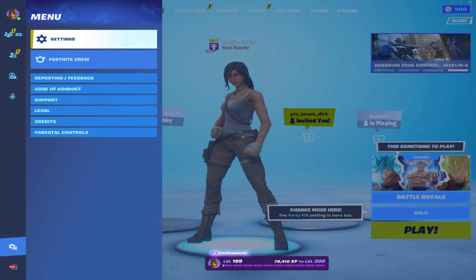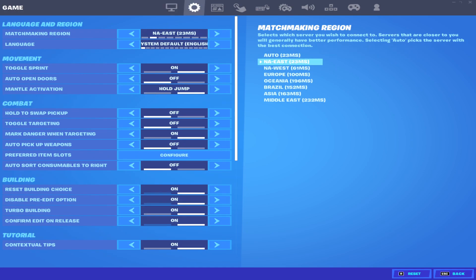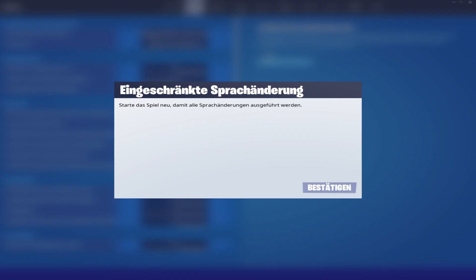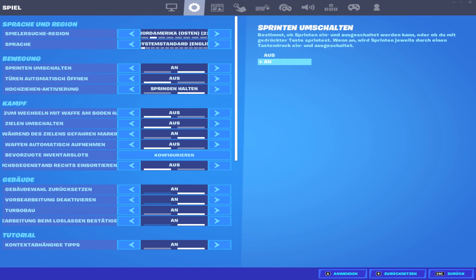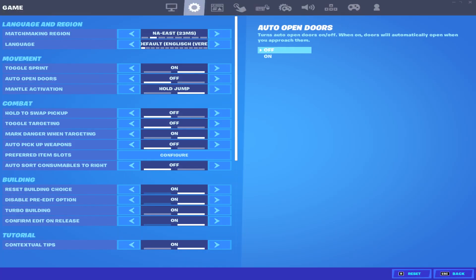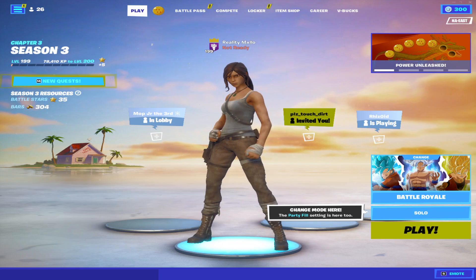First things first, head on over to the Settings tab and go to the second tab. Now go to your Language setting and change your language to German. Press Apply, and then there'll be two pop-ups — just press Accept or whatever the button is. Then go back to your original native language and press Confirm again. Once you've done this, your lobby background should be back to normal.